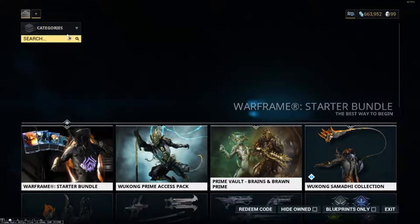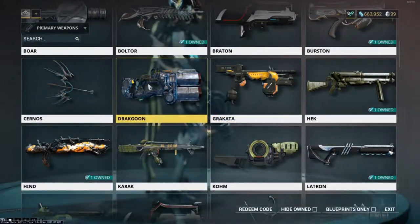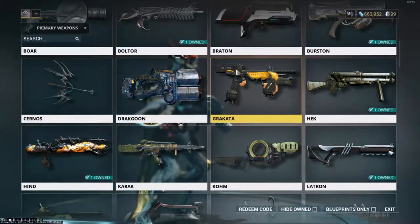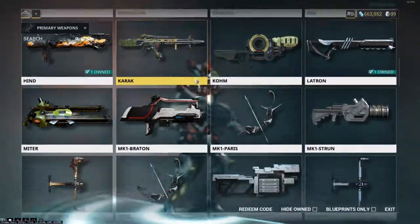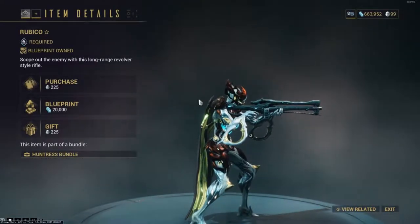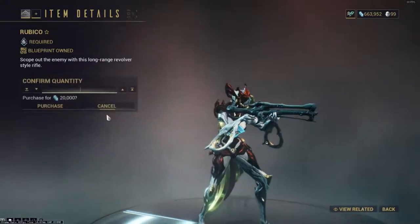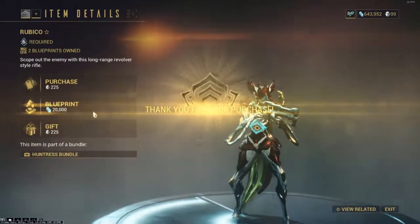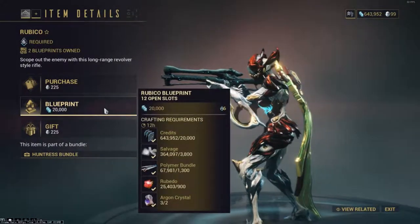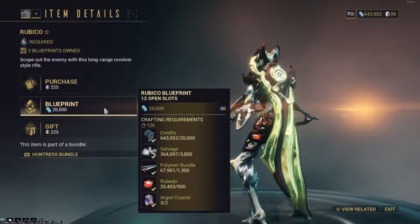First off, you want to have the blueprint for what you want to craft. Say I want to have a weapon — you need Mastery Rank first. As you can see I'm Mastery Rank 6 and I'm ready to go up to 7. Say if I want to make the Rubico, for example — this is a gun that I do not have. You would buy the blueprint and you will see the stuff that you need to make it. So here you can see what you need to actually make the weapon, and I'll show you guys where you can get those materials later on.